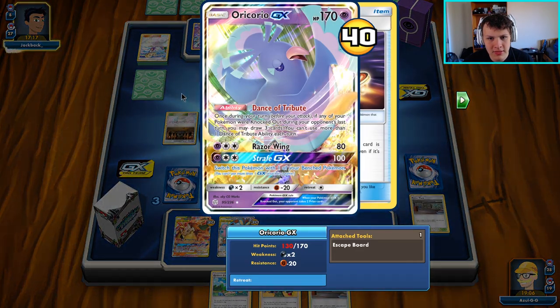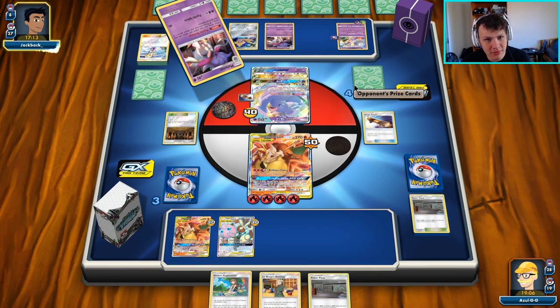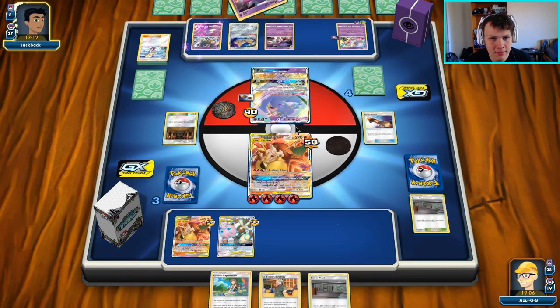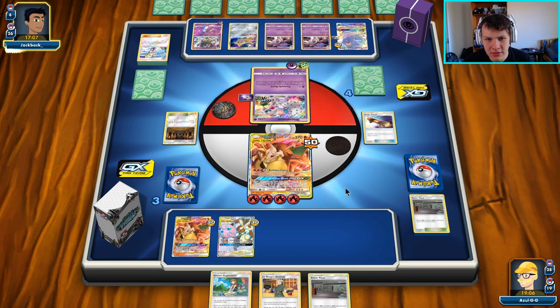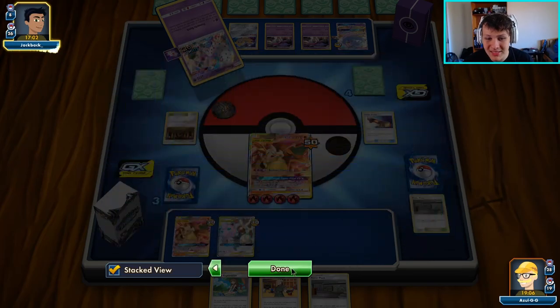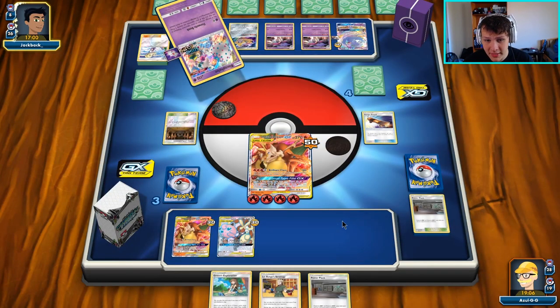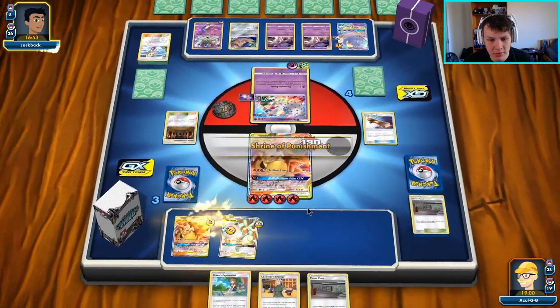There's our opponent's Dance of Tribute — they'll be able to put about 16 damage counters in play total after the Spell Tag triggers, which I'll be taking out this turn. I could chase this guy now but if they put up an ability blocker on the active I can't get around that, so we pretty much have to go for the knockout on the active this turn. That'll be 120 damage to the active.